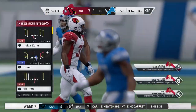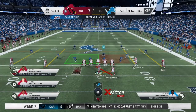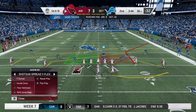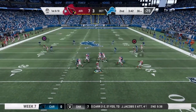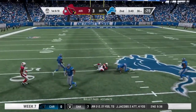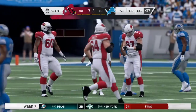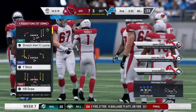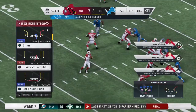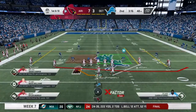Here comes the field general leading his offense back out for the next possession. He's played a pretty clean first half — a touchdown, no interceptions. Frankly, that's what they expect out of him. They want to see the ball thrown and thrown well, and he's able to put it in the end zone. They'd love to see more of that before this game finishes, but right now he's got his team in a good spot — maybe looking for touchdown pass number two here in the second quarter.